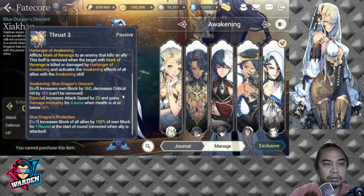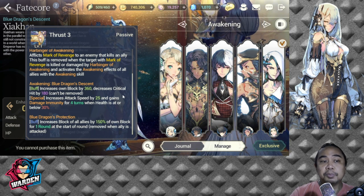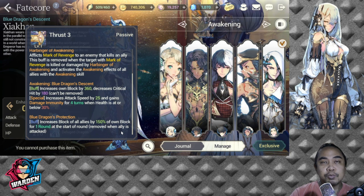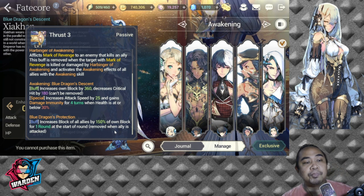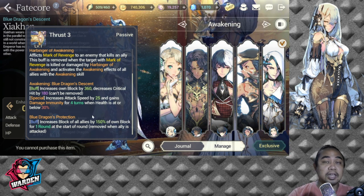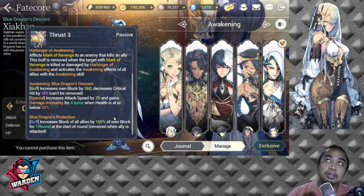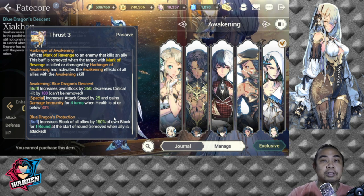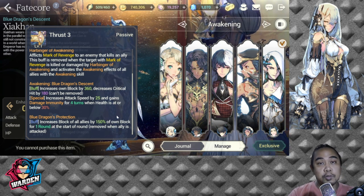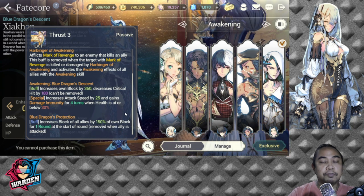It decreases critical hit by 180 and can't be removed, increases attack speed by 25, and gains damage immunity for four turns when health is at or below 30%. Blue Dragon Protection increases block of all allies by 150% of own block for one round at the start of the round, removed when an ally is attacked. For this to work, you equip him with Blue Guardian Stones, which gives increased block for FC Shakan.